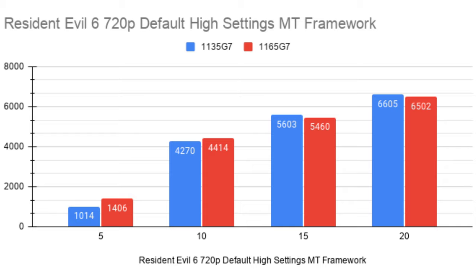This benchmark is Resident Evil 6 at 720p. The default settings are already high, so I left them as-is. It uses Capcom's MT Framework engine and DX9 rendering. At 5W and 10W, the 1165G7 is winning as expected. However, at 15W and 20W, the 1135G7 pulls ahead. The reason is GPU power allowance — if I had set the TDP to 16W or 22W, that would have bumped up the total allowance to kick it into a higher gear. Essentially, the 1165G7 had to stay in third gear here; it couldn't reach fourth because the power budget wouldn't allow it.